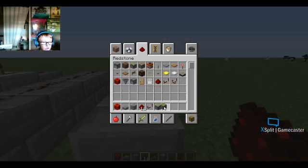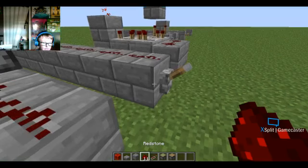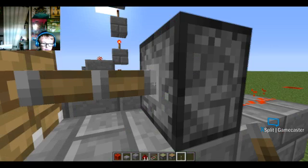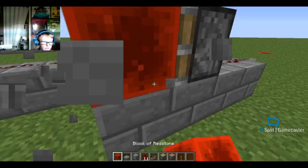Pistons are a cool thing that used to be in a mod but are now in the base game. You can set up something like this with a lever — it will power the piston, extending the arm and pushing whatever block is in front of it.